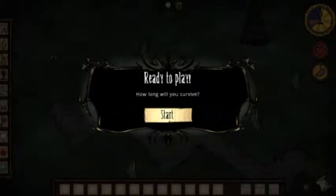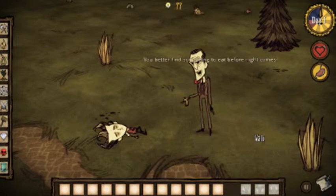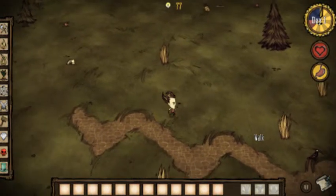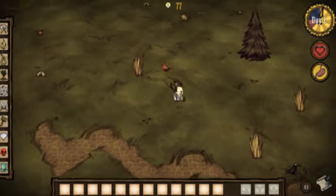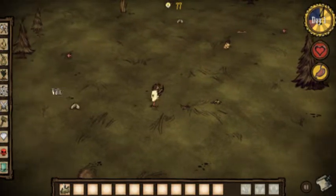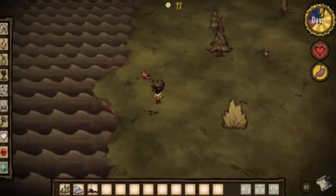Right, here we go. So this is the basics of the game — this is my guide, this is where I'm around, this is the map, and all we've got to do is collect stuff. Right here we've got some grass, some flint, some berries in this bush here. And look, this is the edge of the map so we can't go in any of the water.